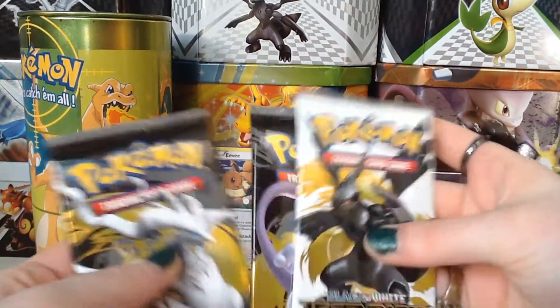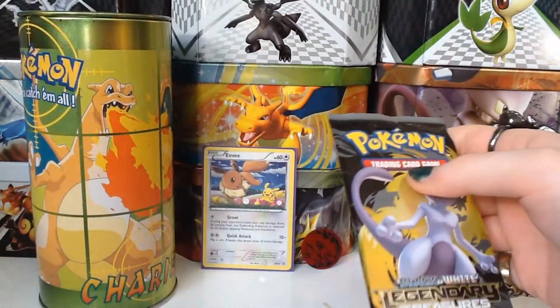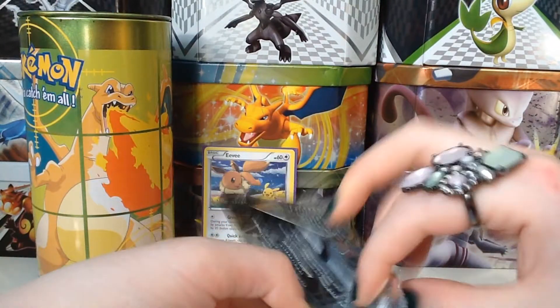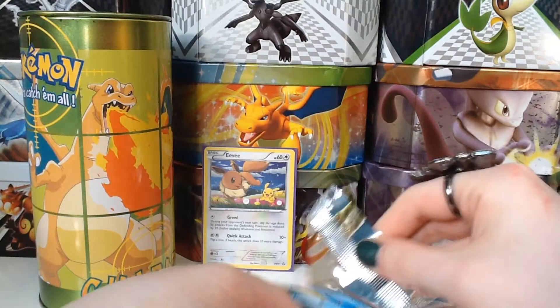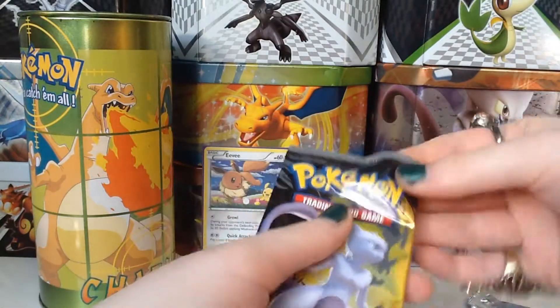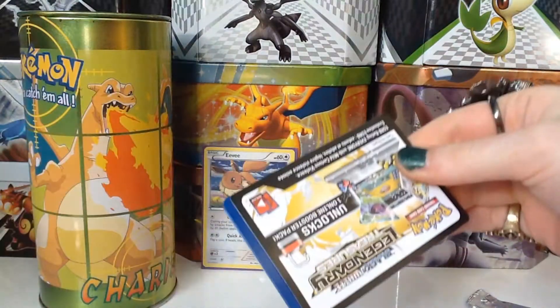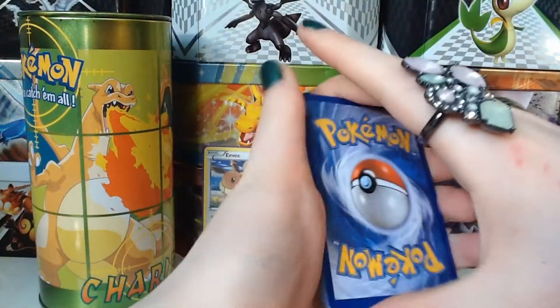I'm going to open Mewtwo first because it's kind of the odd one out. You can see there's a Reshiram, Mewtwo, and Zekrom pack. Obviously I really want a gold card — I've got six boosters altogether, hopefully one of them contains something a little bit special. Let's see what's in here. Shredding it facing away from the screen so you don't get any spoilers.